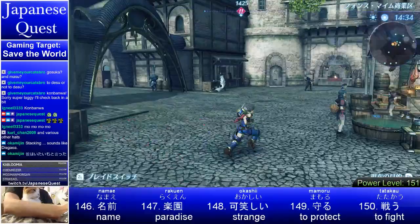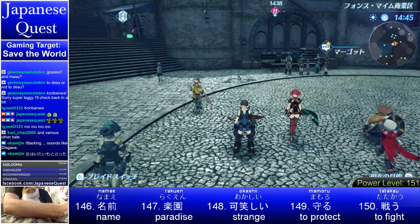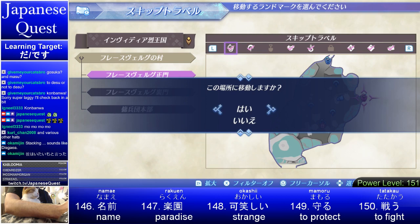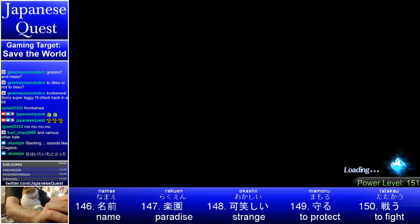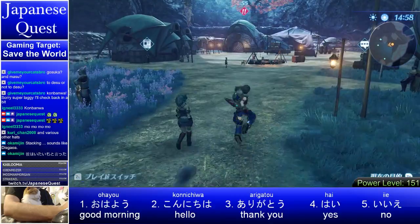Ganbarimasu. So let's teleport here. Power level has gone up. Let's see what they want with us at the mercenary guild. Kono basho ni idou shimasu ka? — So would you like to move to this place? Hai! At the bottom now you can see the words we just learned: tatakao.